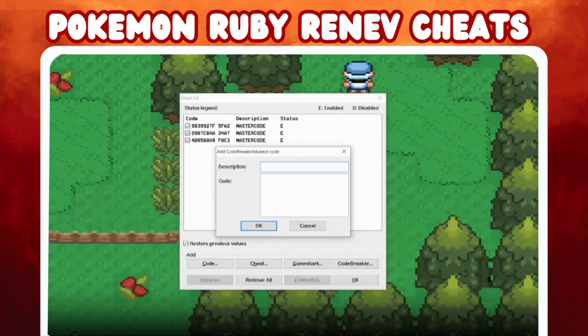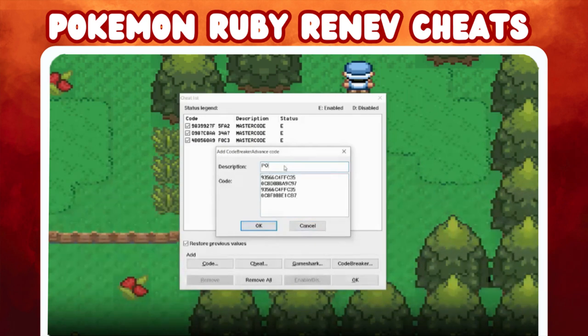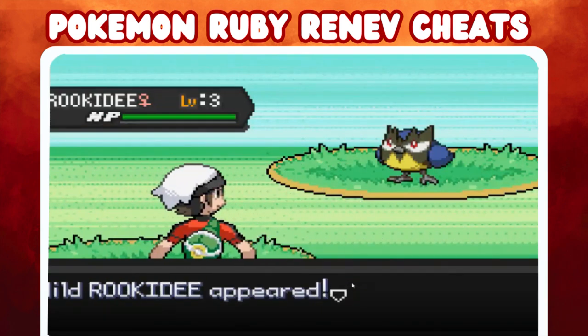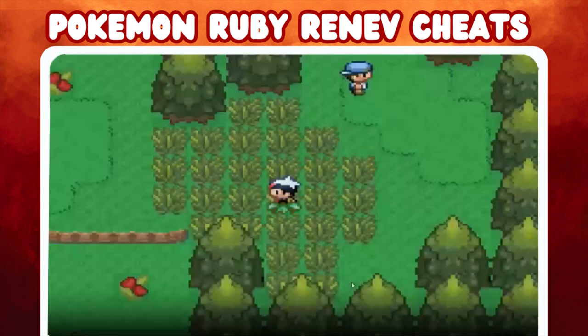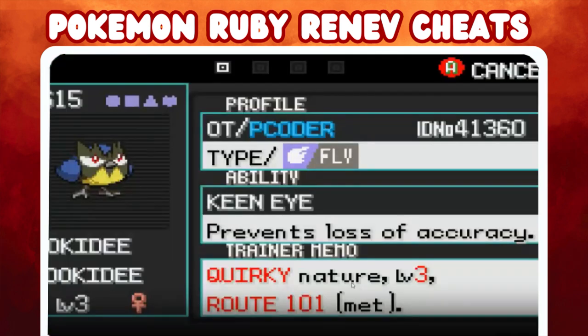Set the gender to male or female of the wild Pokemon that you want to encounter, and you can change your selection as needed.